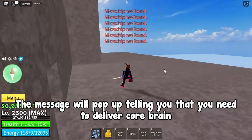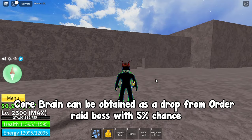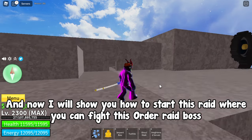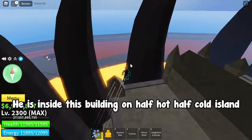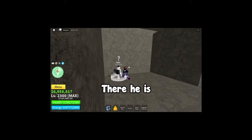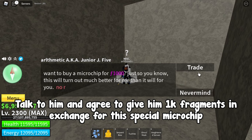A message will pop up telling you that you need to deliver a Core Brain. The Core Brain can be obtained as a drop from the Order Raid boss with a 5% chance. To start this raid you will need a special microchip that you can buy only from the Arithmetic NPC. He is inside a building on half hot half cold island — talk to him and agree to give him 1,000 fragments in exchange for the special microchip.